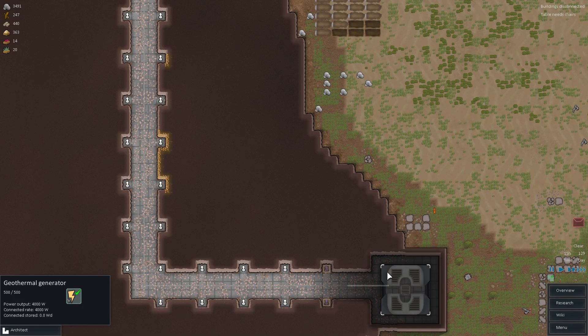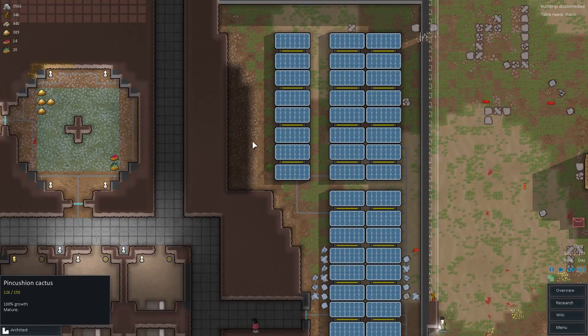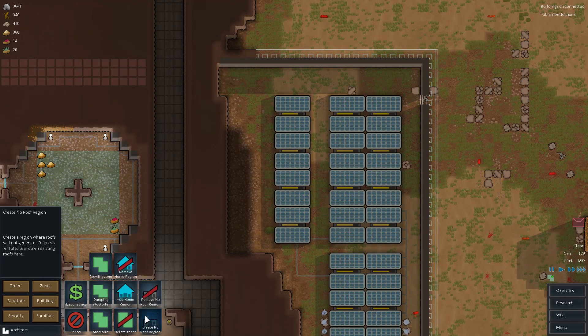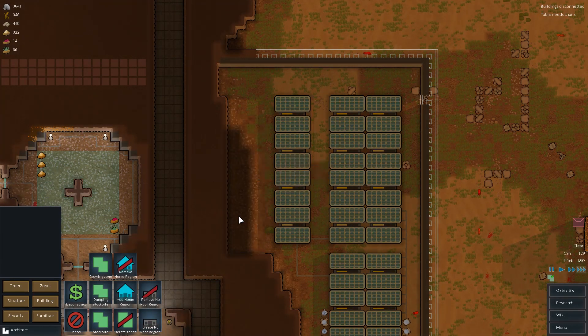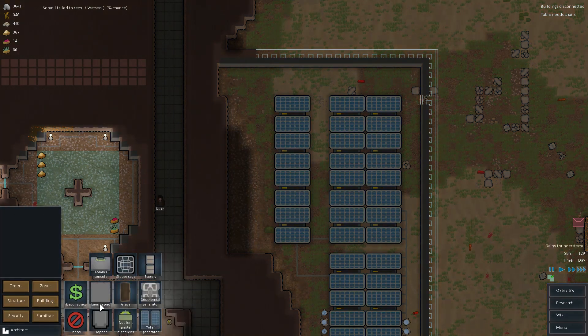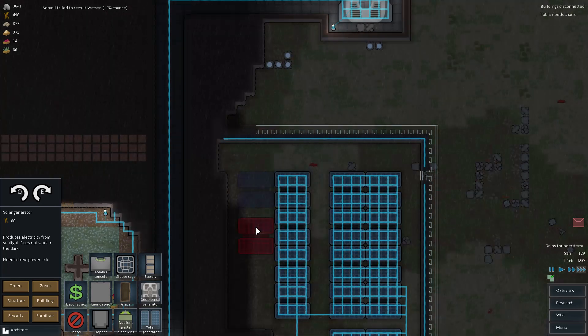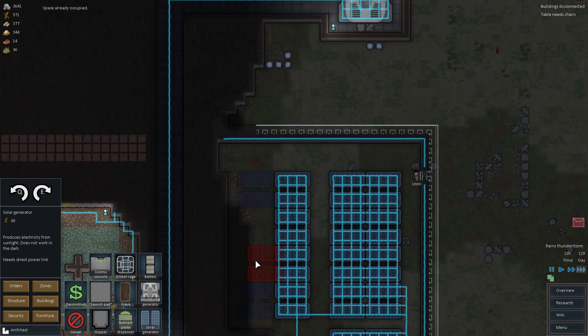We're going to be producing another 4000 watts and we're also going to have a little bit more coming in from this side once we have room for more solar generators. Let me take a look at the zones and create a no-roof region to see if solar generators can go there. There's a quick way to find out, and it's not by putting solar generators in the wrong spot — I swear I do that every single time.